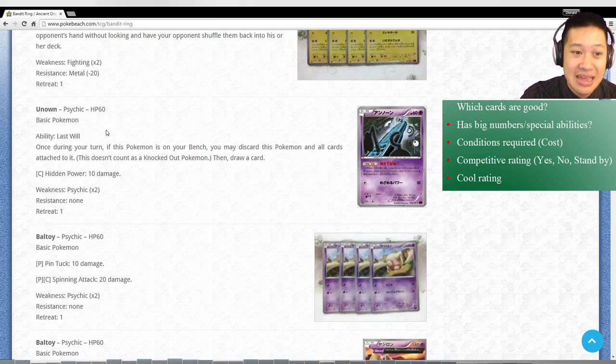Unown - 60 hit points, no. Ability: you can knock this Pokemon out and get one card. I would just rather draw a card than put an Unown on my bench. But there may be some cool, really game-changing effects that we don't know about. So this card is on standby.